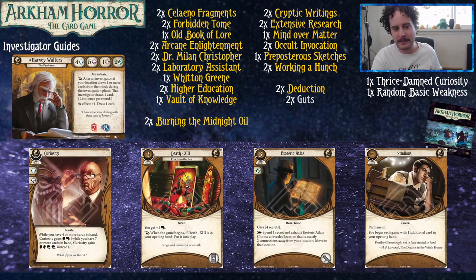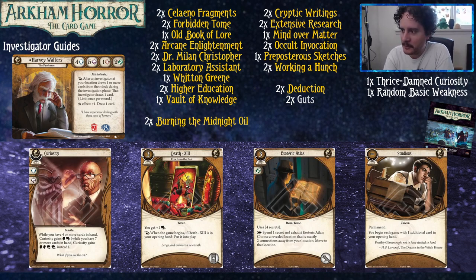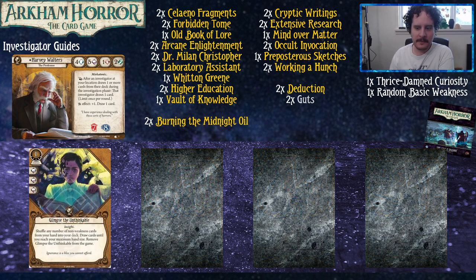Tarot cards are very boring but they're good — most of them. Four of them are really good. Esoteric Atlas allows you to move — it just lets you move quicker, which is really nice. You can also use it to choose a location connected to a location connected to yours, letting you skip over places that have monsters in them or places that do bad things to you for walking in. And there's Studious, which I've never seen any of us play with, but the card seems fine — especially in Harvey, just get your engine going right away and have six cards instead of five at the start of the game.